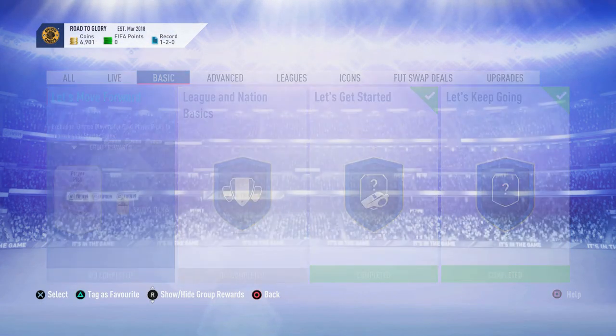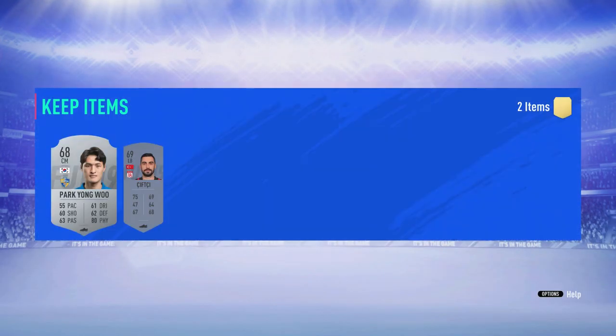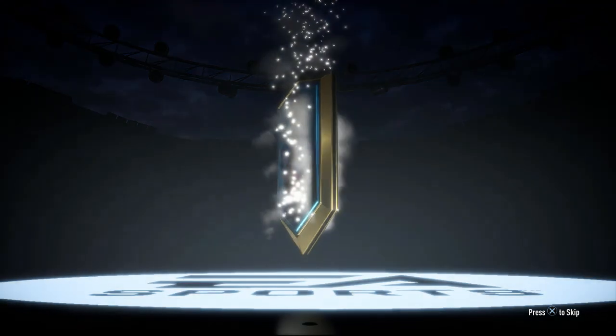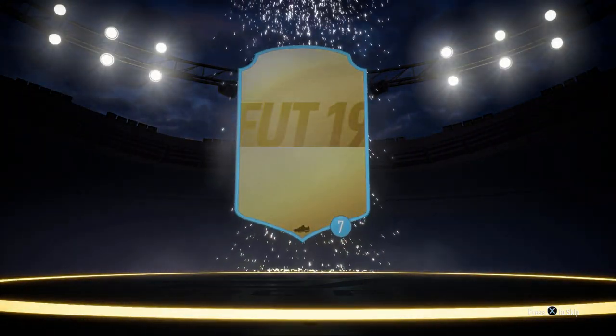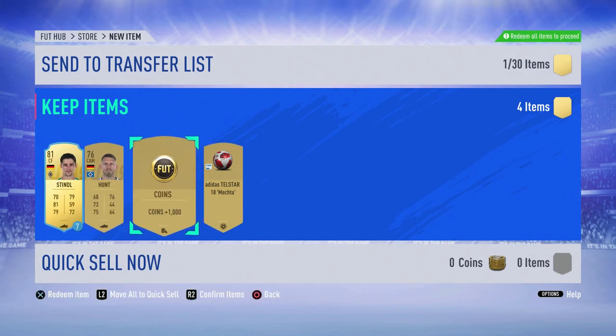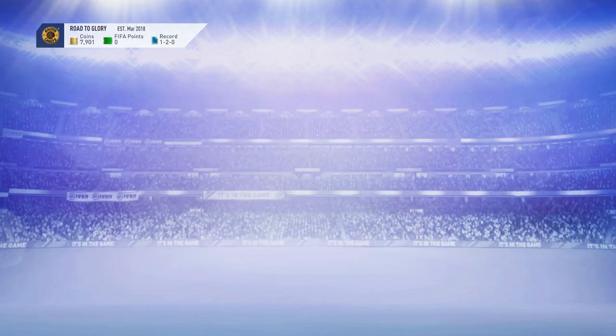Anyway, moving on - group complete, so we get a premium loan pack. Hopefully there's another Premier League player. Two silver player pack, we're going to skip that. Can we get a big one here please - Premier League player please? It's a German center forward, Stindl - not great at all. We got a thousand coins though, let's go! And we get a Hunter Mark as well, so those two kind of link up which is good. We'll confirm those items.